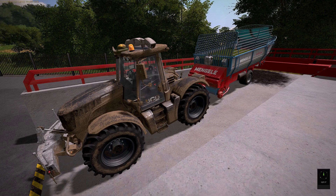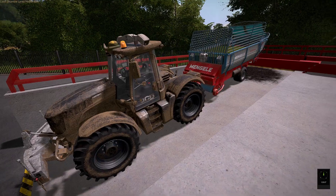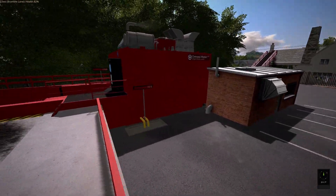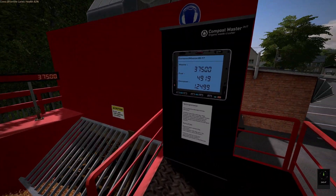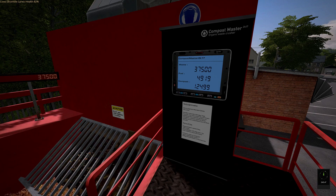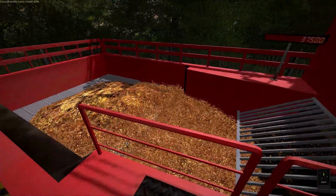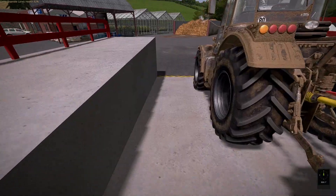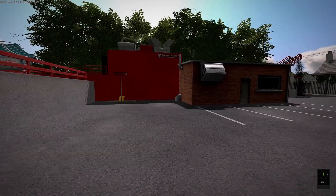Hey folks, welcome back to the Portable Gamer, welcome back to Farming Simulator 17, and welcome back to the Western Shore. This is the Compost Master. We've got about 37,000 liters of chaff in the hopper, it's half full of fuel, and we've got about 12,000 liters of compost out the other side. I rented the Kota Universal Pack tanker - the yellow tanker, the shell tanker - and that's what I used to bring the fuel down here.